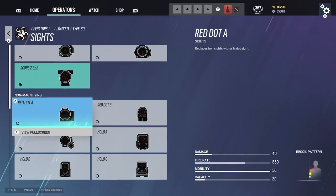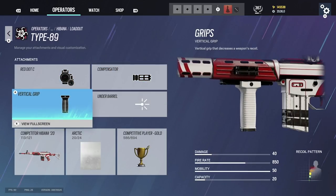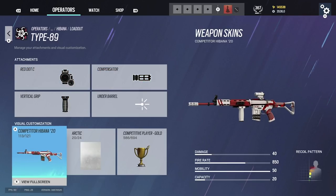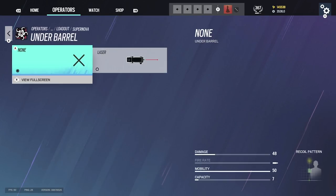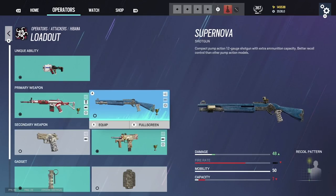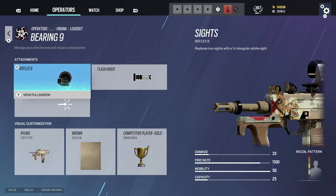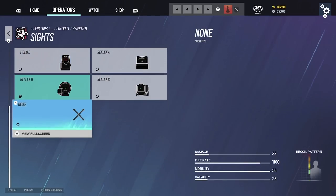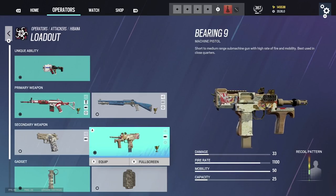Hibana — I was messing around with this one, don't copy what I had. The correct setup is red dot C, compensator, vertical grip — literally the perfect Hibana weapon. Shotgun: don't use a suppressor, and I should put a laser on it. For the Bearing-9 I use flash hider and reflex B. Actually I usually use no sight on the Bearing-9 — the recoil control feels better without a sight.